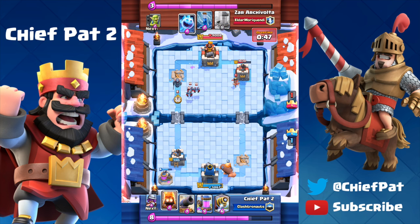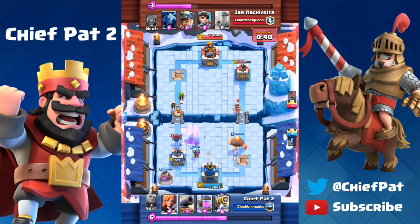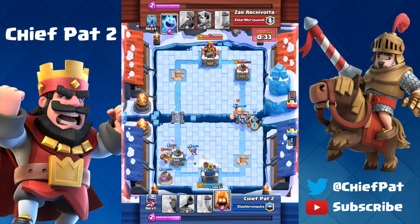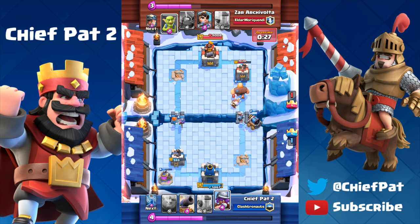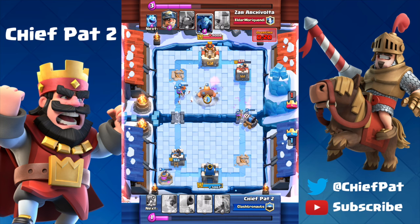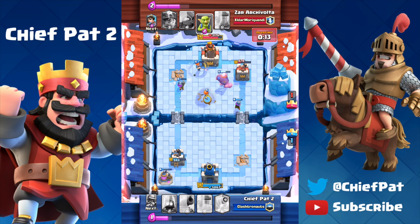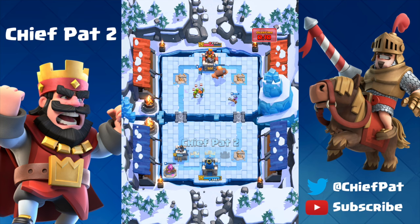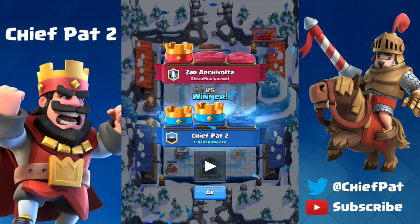I start a big push down the right lane with the Giant in the very back. His Minions and Ice Spirits run down the lane and kill my Fire Spirits. I play Musketeer and Valkyrie to clean things up, then drop my Sparky — protected by Fire Spirits. The Giant gets a hit off on the tower, Sparky goes ham on the Goblins and Princess. Another Giant in the center stops the tower from aggroing my Sparky and Musketeer. With 10 seconds left in overtime, a clutch two-crown-to-one victory puts me at around 2940 trophies on the way to the Legendary Arena.